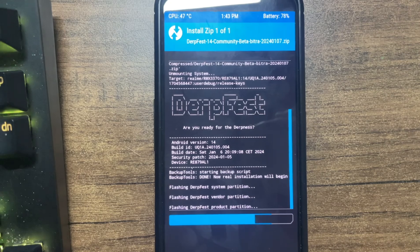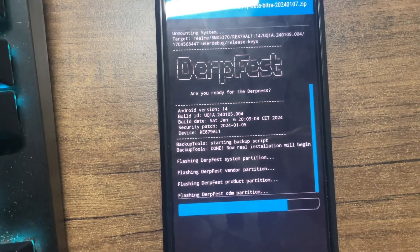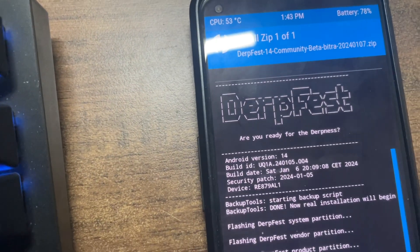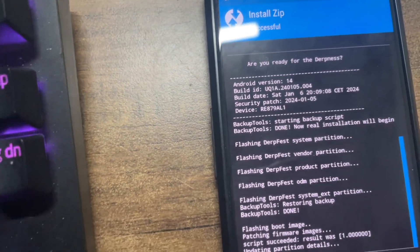It's flashing into the system partition, vendor partition, and product partition. Done. Security patch is of January — oh god, oh god, oh god! Security patch, guys, is of January. Can you believe it?